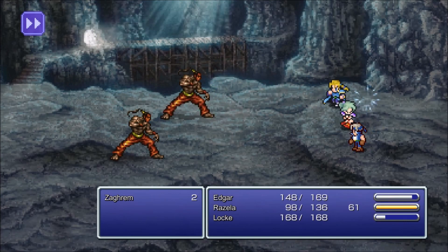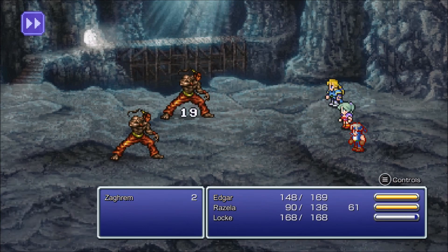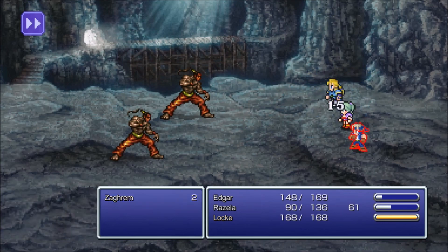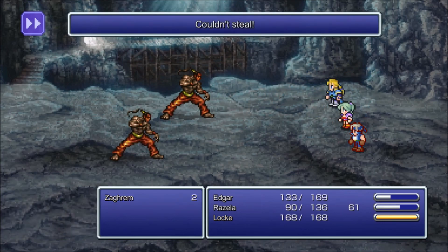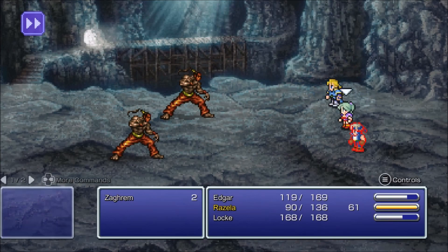You can steal a bandana — that's why I didn't kill him. Because I wanted to steal the bandana. I meant to use auto-crossbow there. Always have Edgar use auto-crossbow because it's way better.